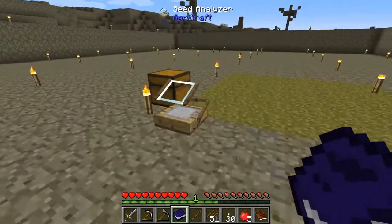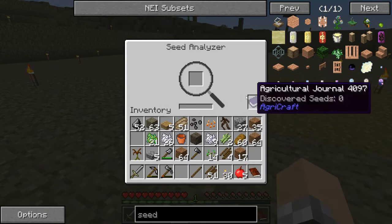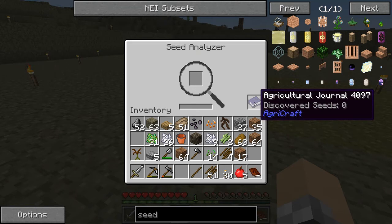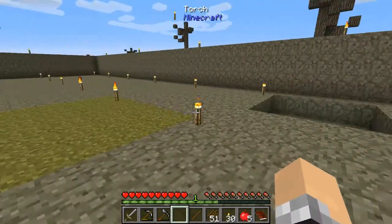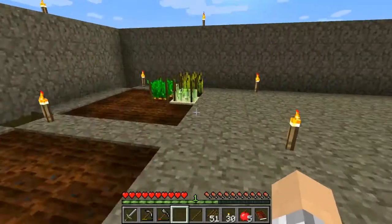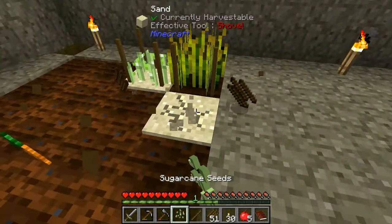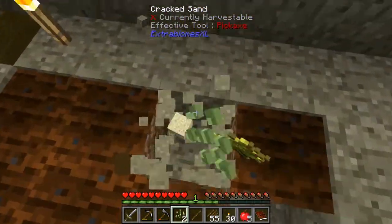This is to do with the AgriCraft seed system — you put the book in here and this will store all you need to know about the seeds. That is pretty cool. And this is how you increase the stats of these seeds.